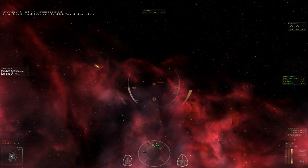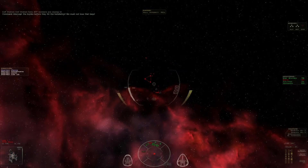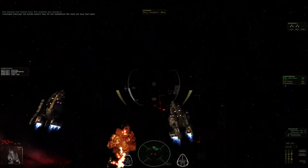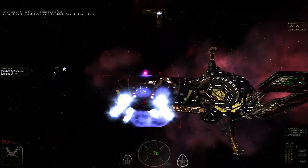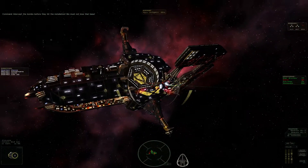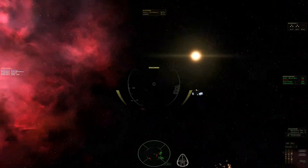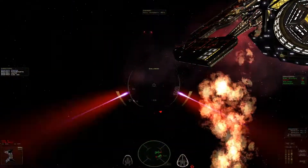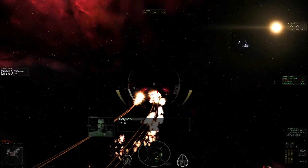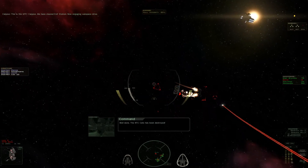All right, let's put a little power to engines here. Oh yeah, she can move. Have one of those. Have two of those, maybe. That works. I'm actually supposed to drop that bomb. Yeah, headbutt. I'll continue to headbutt you until you die. Just give me a lock-on. Well done. The NTC Kato has been destroyed.